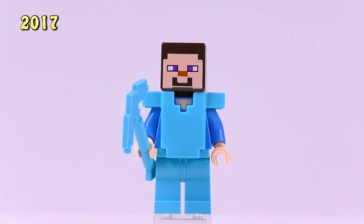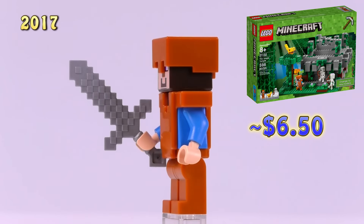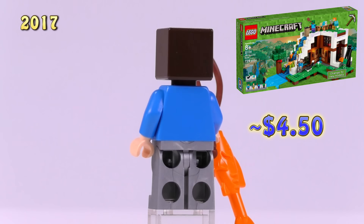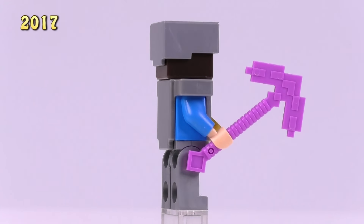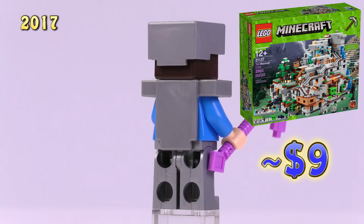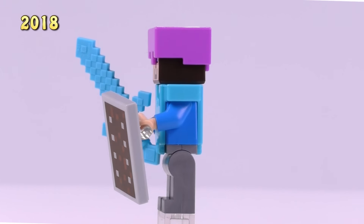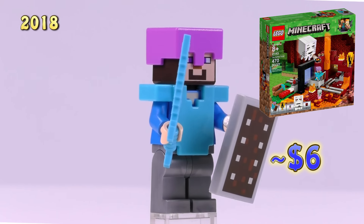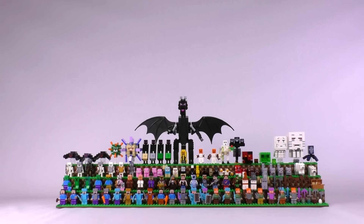2017 gave way to four new Steves. First, Steve in diamond armor without a helmet from the Nether Railway. Then Steve in copper armor from the Jungle Temple set - probably the most unique aside from the golden one. Steve with flat silver legs came from the Waterfall Base set. Then Steve with silver leggings, armor, and helmet from the Mountain Cave set sells for nine bucks - the most expensive Steve. The final new Steve came in 2018 from the Nether Portal set with iron leggings, diamond armor, enchanted helmet, and a new shield piece.